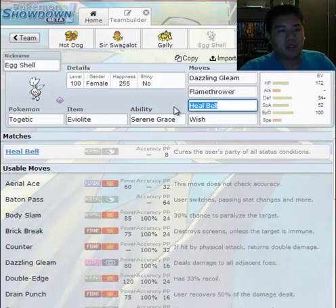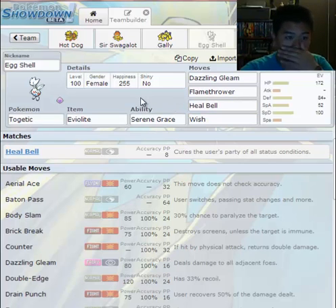Here we have my wonderful friend Eggshell — Togetic. Togetic is probably better used as Togekiss, but in the tier I'm playing in I can only use Togetic — Togekiss is BL. She has a full support role.